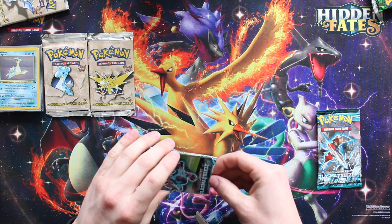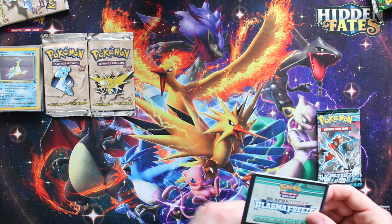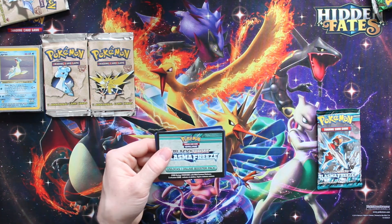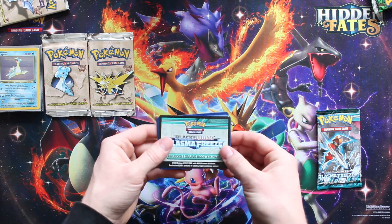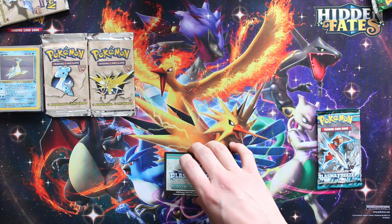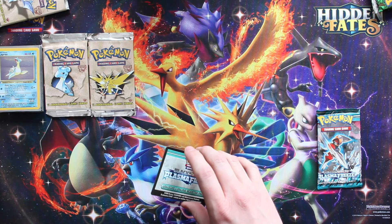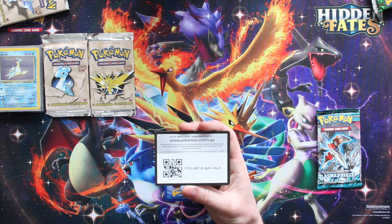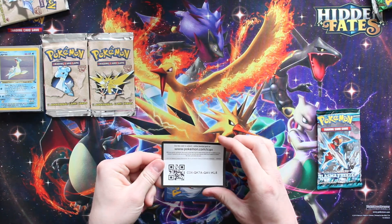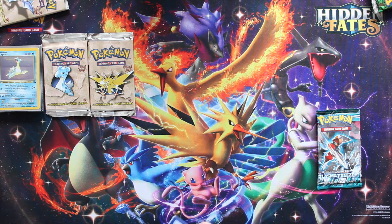Normally I just destroy the pack but now I'm being careful. Code cards - I wonder what these are worth. Assuming they still work in the game they've got to have some value. Bobby's been generous enough to give you some Black and White Plasma Freeze code cards - so if you're one of the first viewers, take advantage. Say thank you to Bobby in the comments.